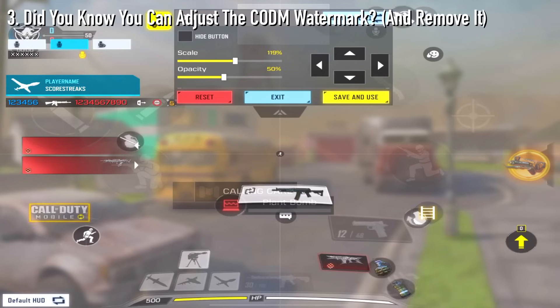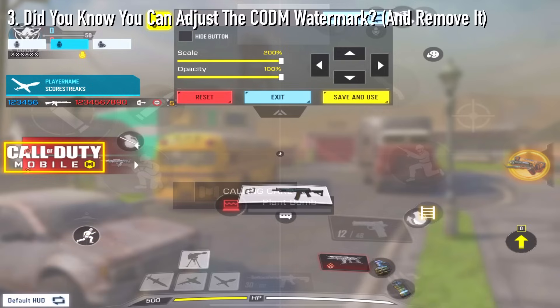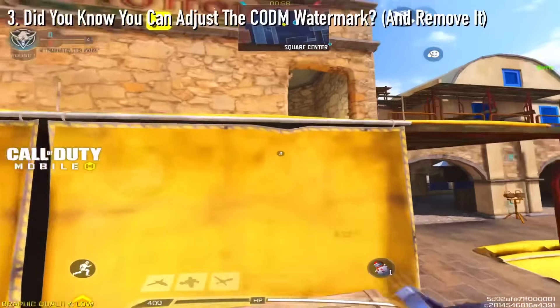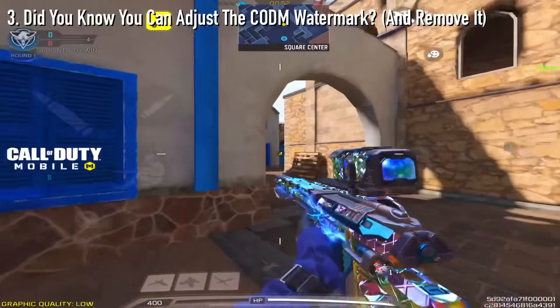Moving to number 3, did you know that you can adjust the COD Mobile watermark and remove it? In the bottom left of your screen, by default, you're going to see this COD Mobile watermark. You can actually move it around, and not only can you move it around, you can even remove it, hide it, or put it at max opacity. Honestly, it adds a unique aesthetic to your gameplay and overall layout, so make sure to play around with this too.